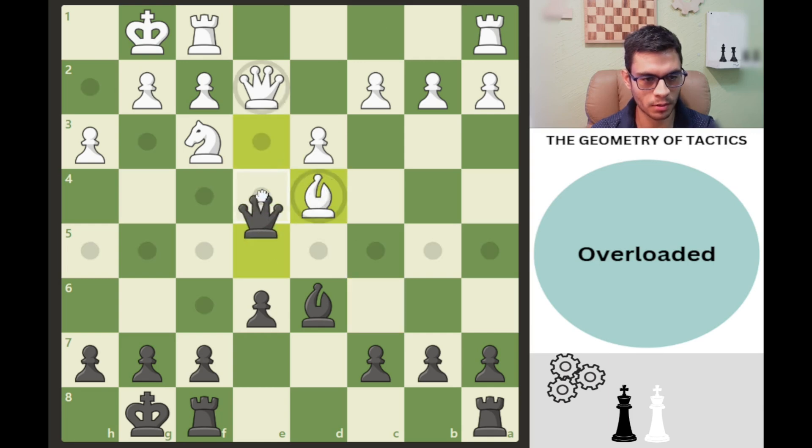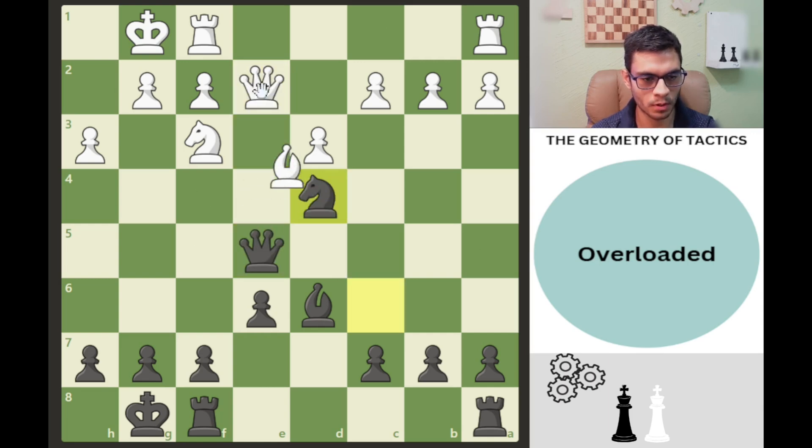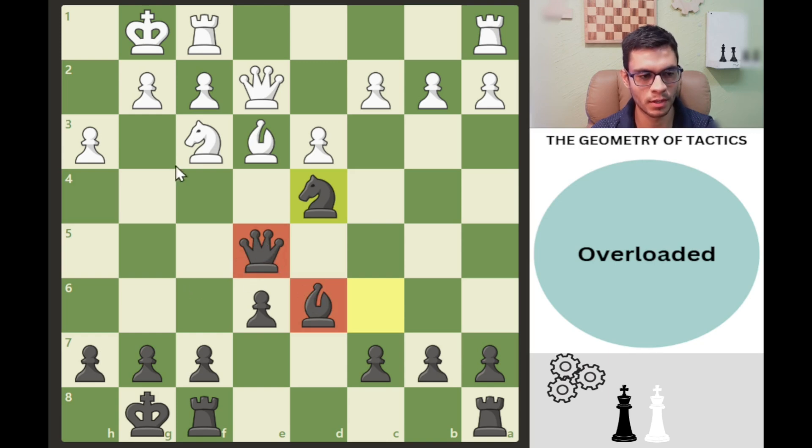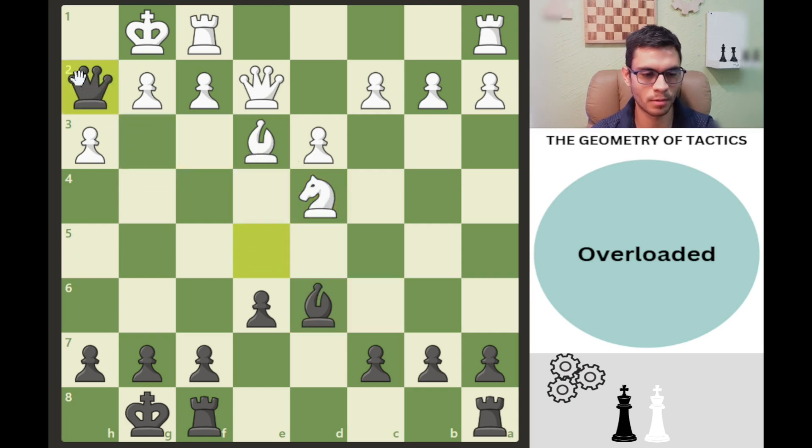If bishop takes, we take the queen — the best move is to take this queen. Then we can take with tempo and the king has to move, so we get the knight. It was the combined geometry of the battery of the knight and bishop, and the queen and bishop attacking this piece. This cannot happen because it would be checkmate.